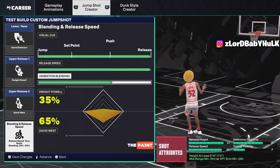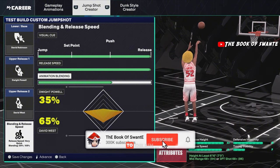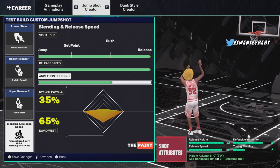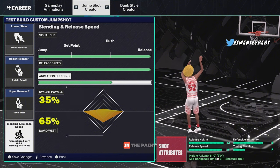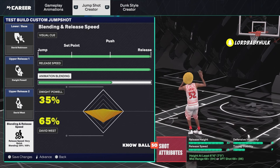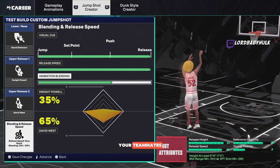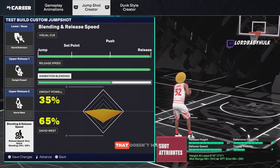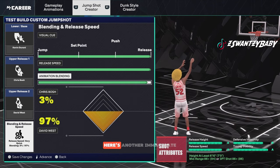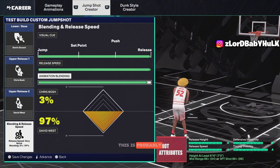Overall y'all should not be making inside builds, especially if you play with randoms. You clog up the paint. Most randoms cannot shoot, so you have to give them space to run to the rim. Hold Square — Real Player Percent is broken. You're putting the best paint defender in the paint, yet you claim you know ball. But you're making builds that can't shoot and clogging up the paint for your teammates. That doesn't make sense. We gotta evolve, drop the ego.